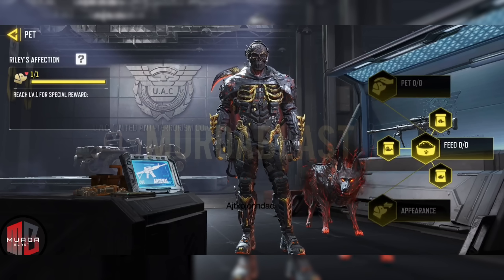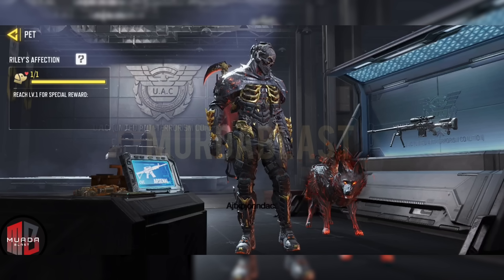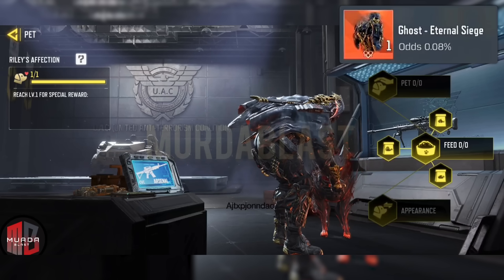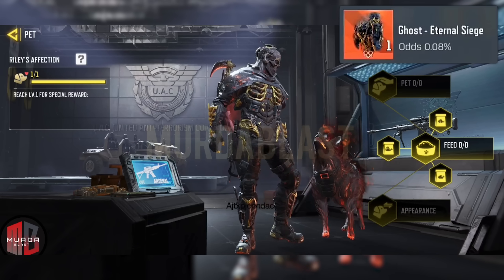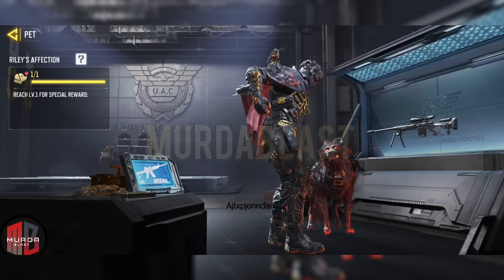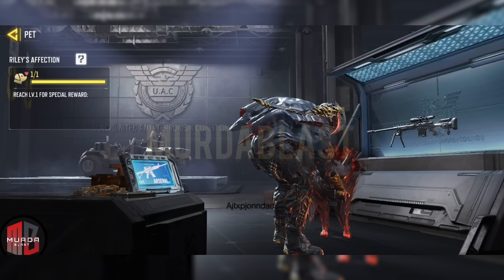For those of you aiming to pull Mythic Ghost in your first spin, your chances are just 0.08%, so it's definitely a rare find. Before we dive into the other rewards available in this mythic drop, check out all the Mythic Ghost voice lines — huge shout out to Leakers on Duty for bringing this.